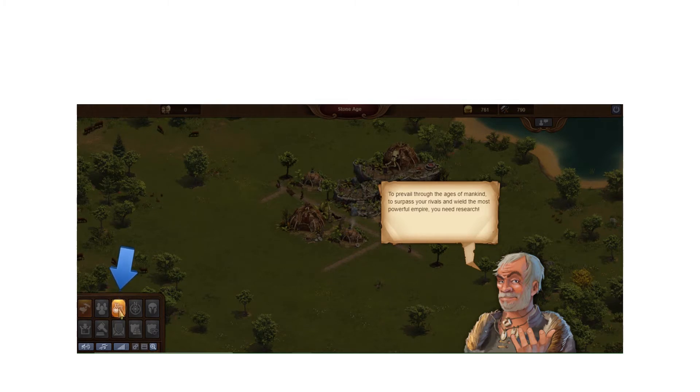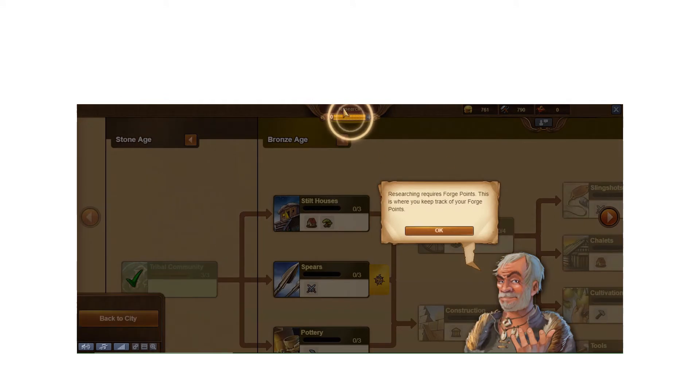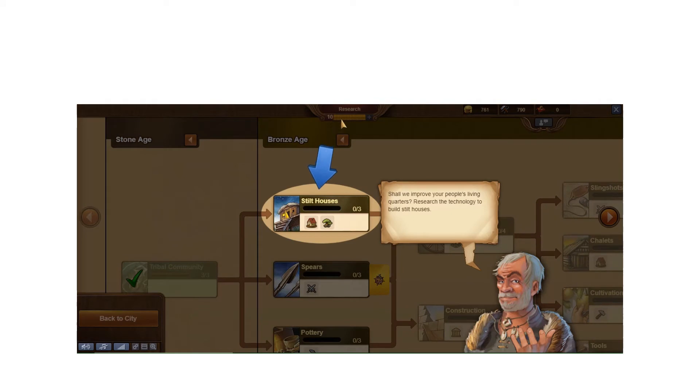Now I click the Research button — the two beakers icon. This shows your forge point bar at the top. You get one forge point per hour of real clock time, even if you're offline. However, the max it will accumulate is 10, and once it hits 10 it stops until you use some and free up space in the bar.